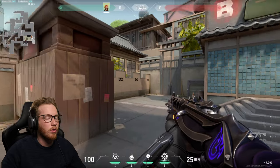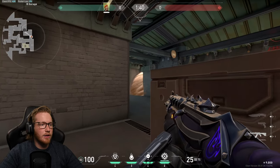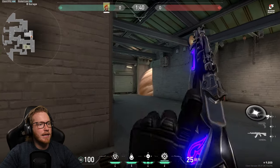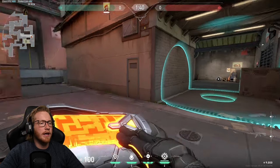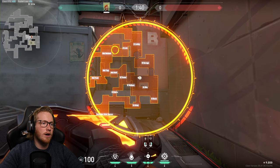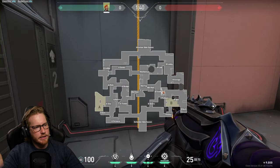For defense on B site on Split, if you want to go for the orb right off the bat you can smoke straight on top of them where they'd initially push out — it cuts their team in half nicely. The main smoke would be right here, and since most teams will push mid to have mid control, smoke mid bottom as well to defend it nicely.